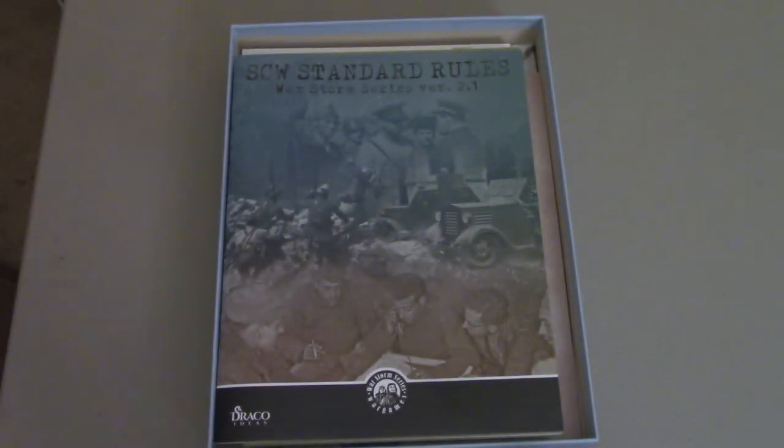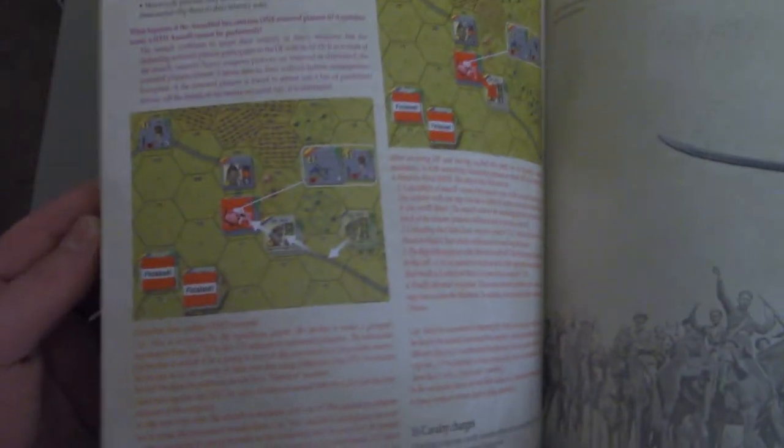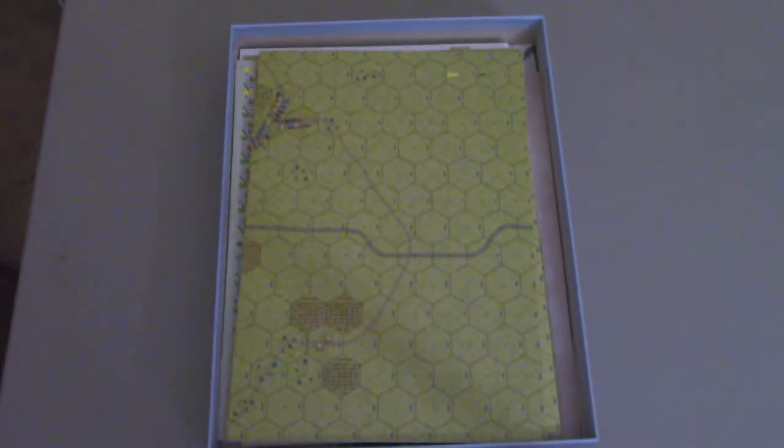These look like point costs for specific sections and segments, which seems very interesting. Here's the rulebook — it's glossy paper, pretty long, about 46 standard pages. The type font is on the smaller side, but as you can see, there are lots of full color examples and pictures. This is rule set 2.1.